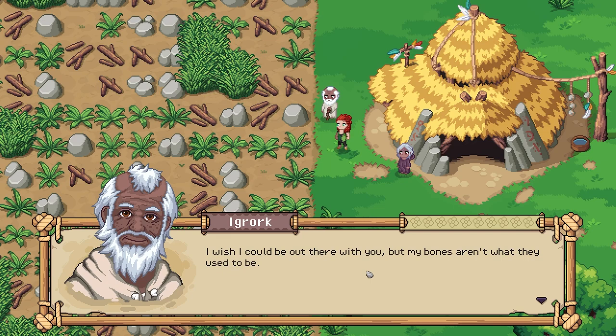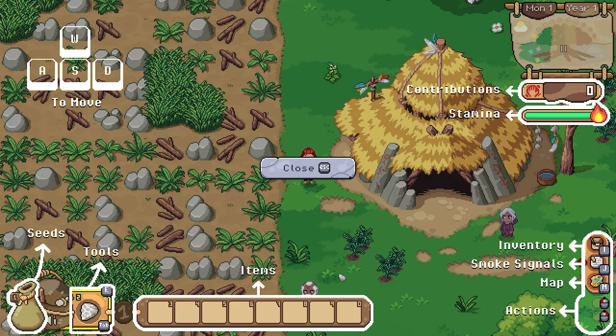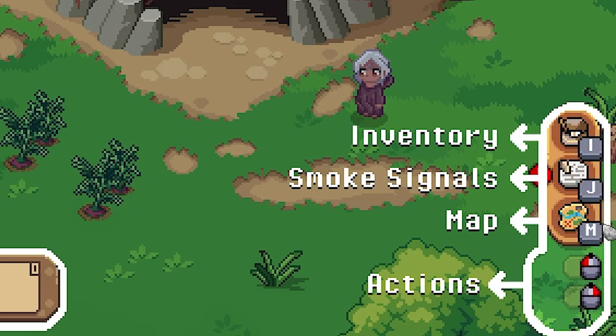So we've got our first task — we need to clear out the farmland and we get to move around for the first time. We've got WASD to move, seeds, tools, inventory, smoke signals, map, and actions. You know what I'm loving about this? That it's labeled. I have played some games recently where they had the most confusing controls and nowhere to find out what the controls were again later, meaning I was just pressing buttons randomly. So I really love that — thank you, please do this always, devs.